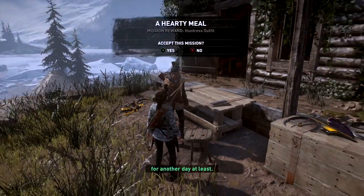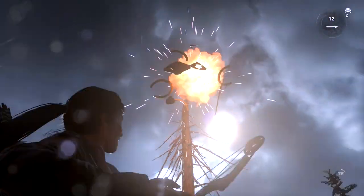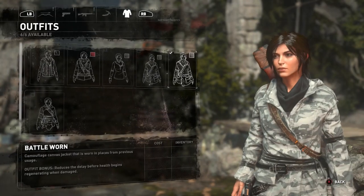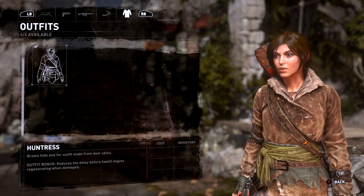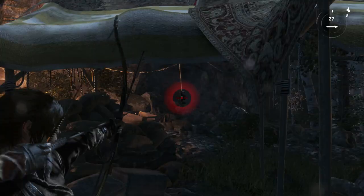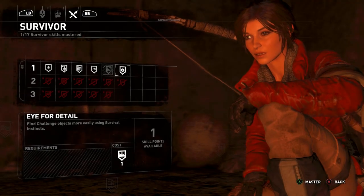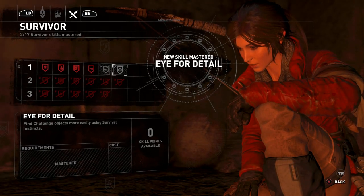Lara can win over allies in the mountains by completing various side missions such as hunting animals or shooting down enemy drones. Complete these to be rewarded with new outfits and gear — my favourite being the battle-worn and huntress outfits that give Lara helpful bonuses, best grabbed as early as possible. There are also challenges in different areas for rewards: burn posters, cut down rabbits, and shoot down enemy radios to earn rewards and achievements. Upgrade Survival Instincts with the Eye for Detail skill to make these easier to find.